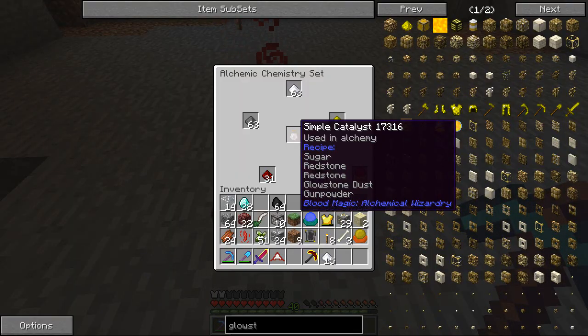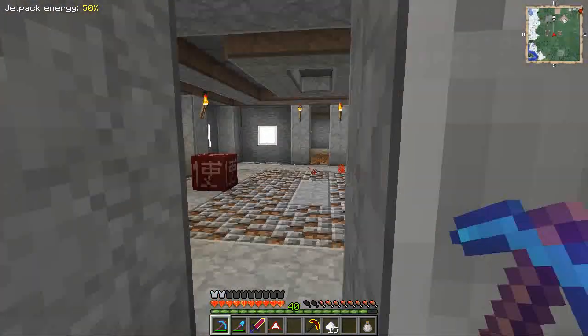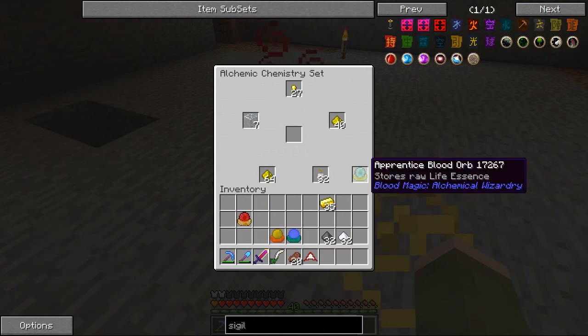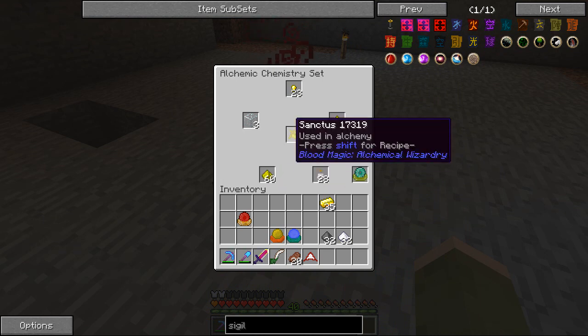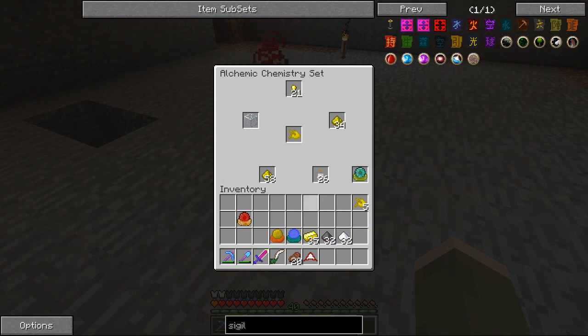Now how do I use this thing? I need to create a bunch of simple catalysts - gunpowder, sugar, and redstone - with a blood orb, then just let that brew. It takes LP for each one. You can make several elements: Sanctus, Ether, Terra - the element of earth - Tenebrae, fire, water, wind. It's 500 LP for every one of these you make. I'm going to make seven of the Sanctus here.